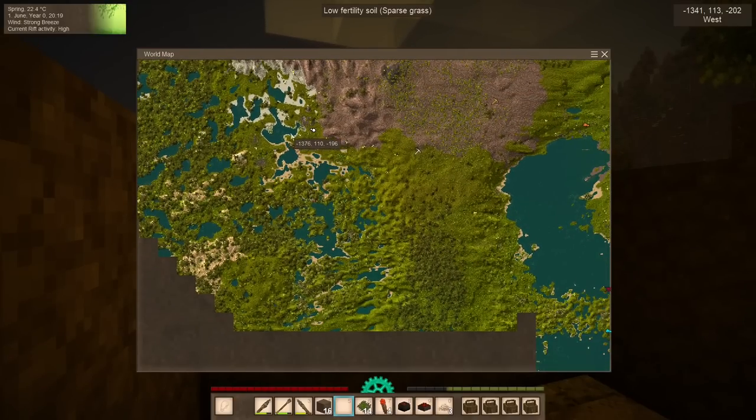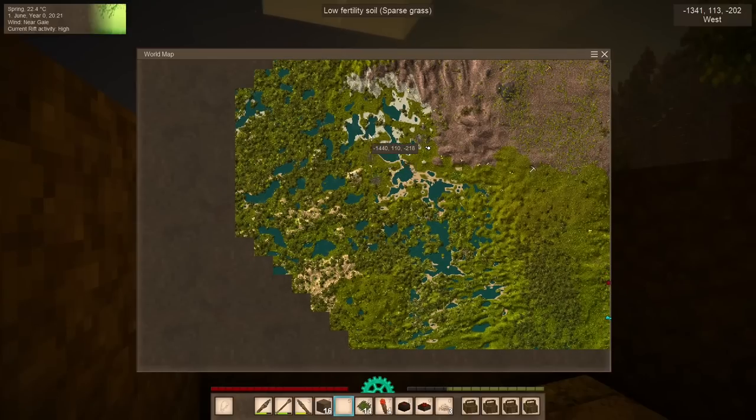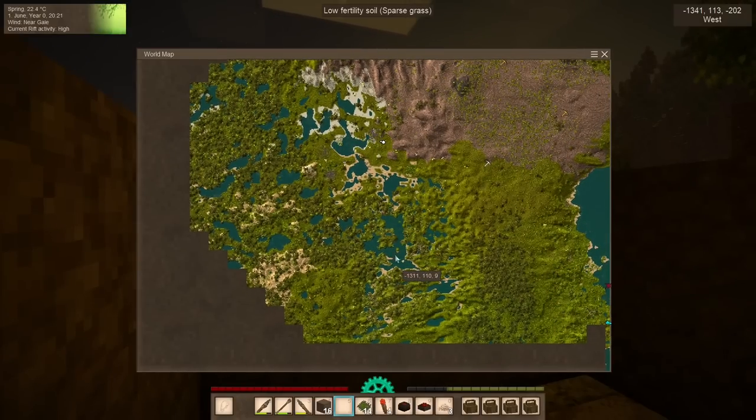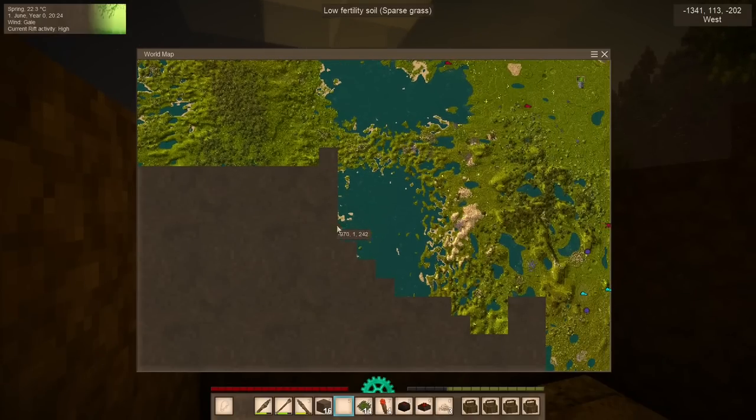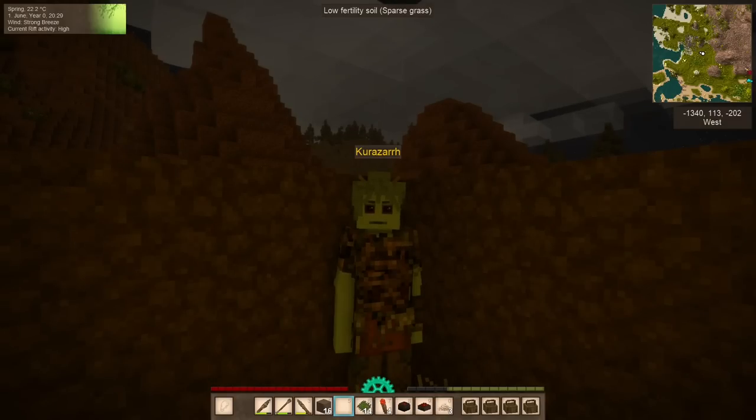Let's turn south here — I don't really want to go into this woodsy area and get killed by wolves. Let's kind of stick to the water and come down here, then try to loop back around this way and see if we can make it home. I'll see all of you in the morning, I hope.